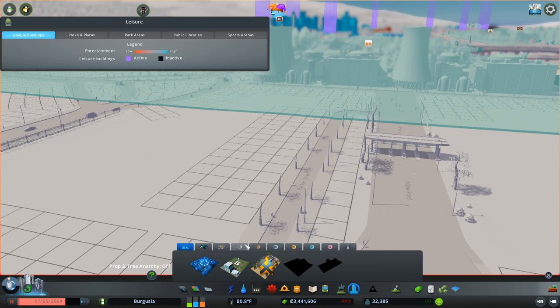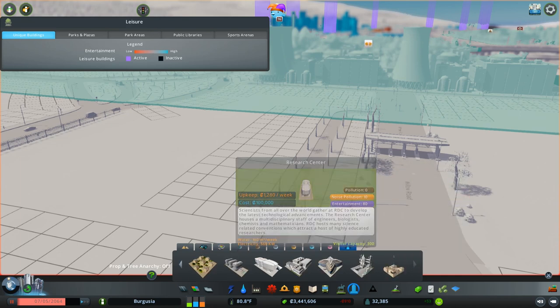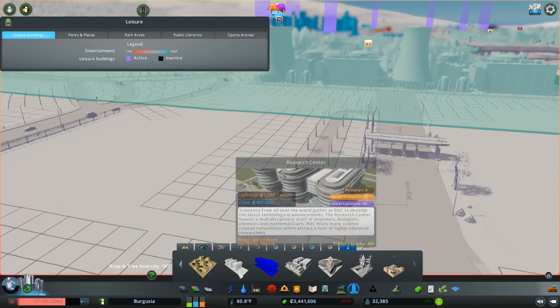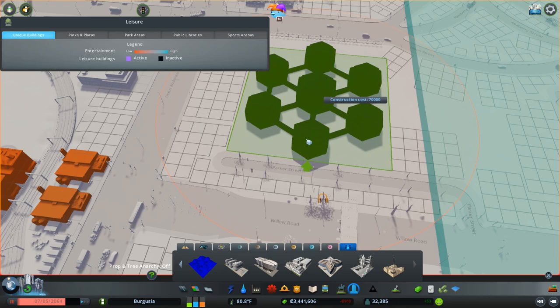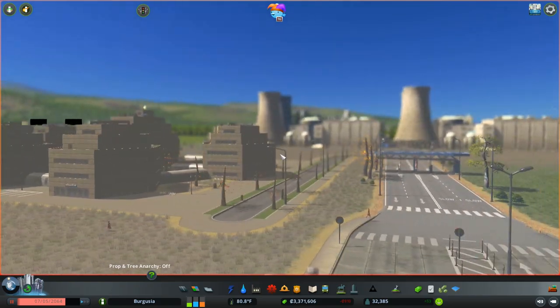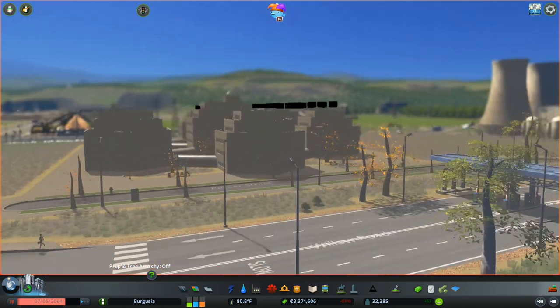I mentioned last episode there are a couple of unique buildings that lend themselves to that nuclear complex vibe. Under modder packs — obviously you need the respective modder pack released by Paradox to place these buildings — we have a Robotics Institute, a Research Center, and a Nanotechnology Center. These things look pretty cool. Let's go ahead and place in the Nanotechnology Center and see how this looks. I think that's a pretty important-looking building to have within the nuclear complex. I'm pretty happy with that.